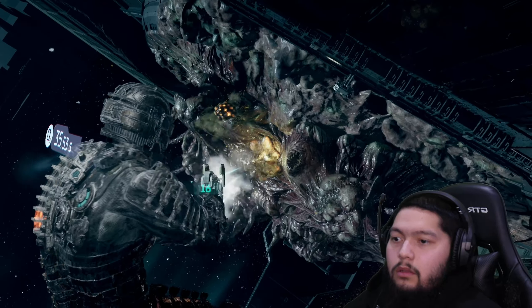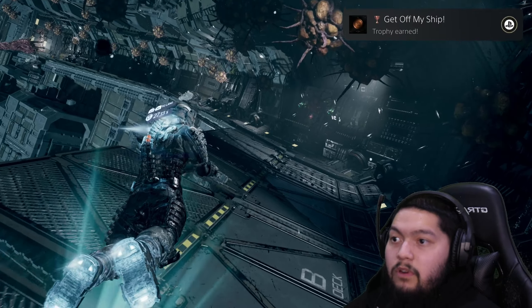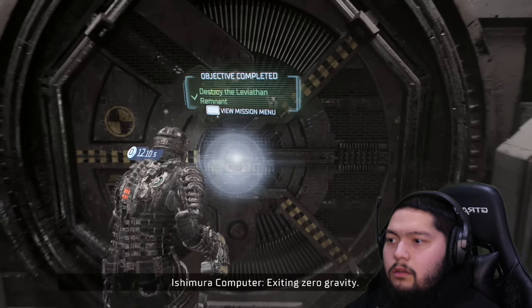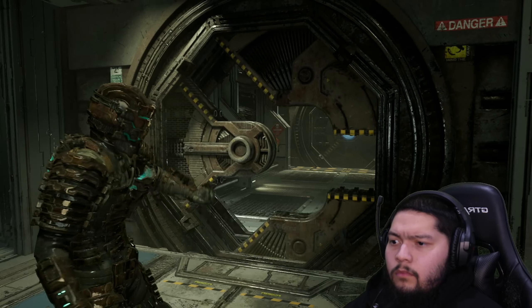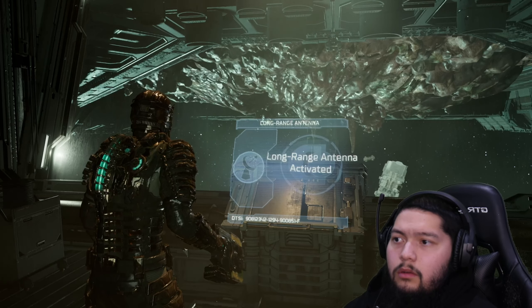Bro what is that? Get off my shit — I said it properly, get off my shit. There's an oxygen tank right there. I've got a transmission loaded and ready to go. Get me out of here. That was bad — let me use another one. Long range antenna activated. Yes — finally.